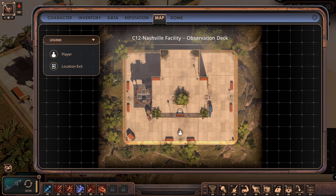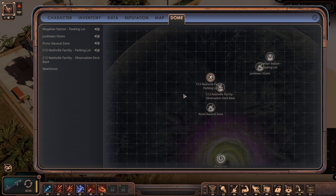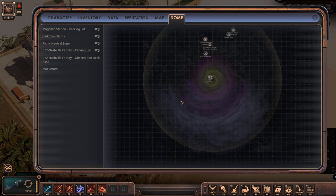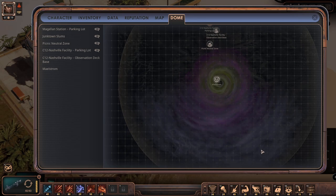We have the dome map - yes! Oh yeah, the dome map. That's the maelstrom - that's cool, that's the dome! Not sure why, but basically the maelstrom is here and there's still something going on here too. Like, if this is some form of whirlwind then this should be all around, right?